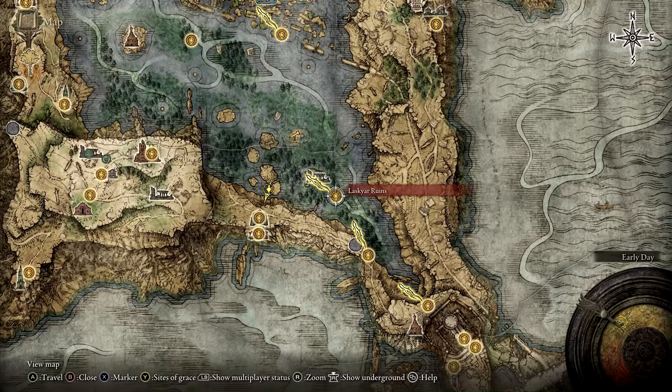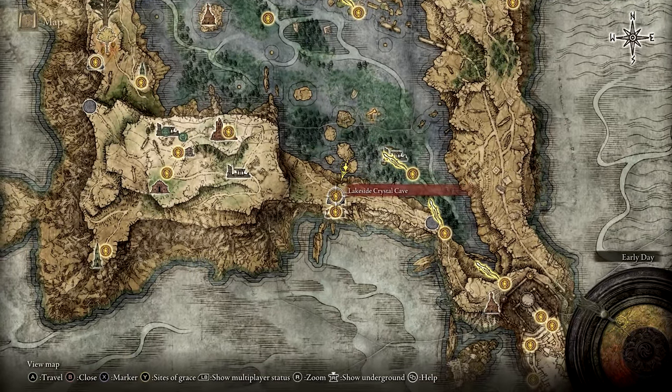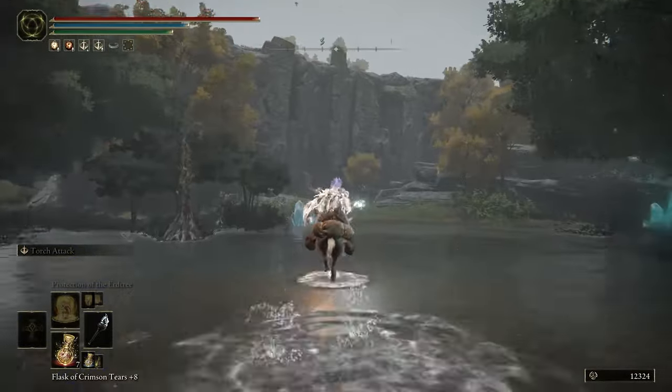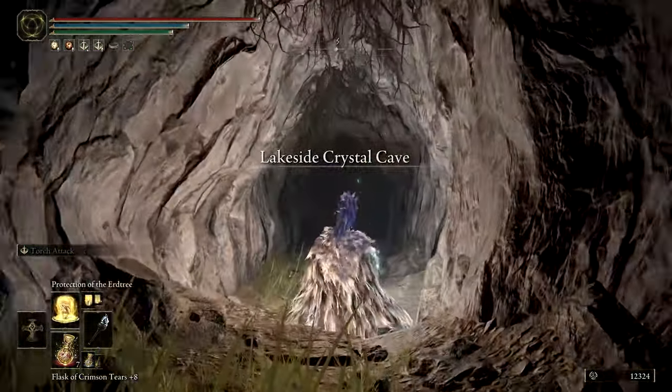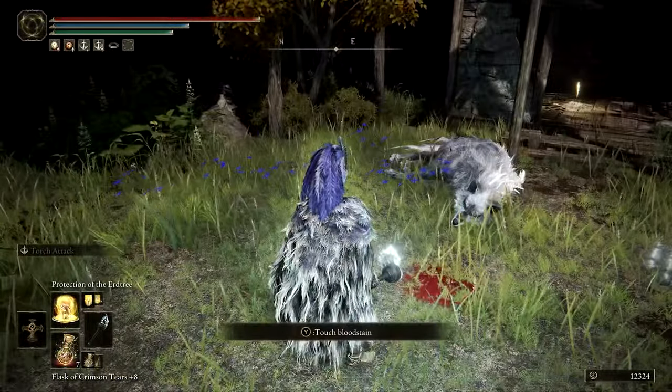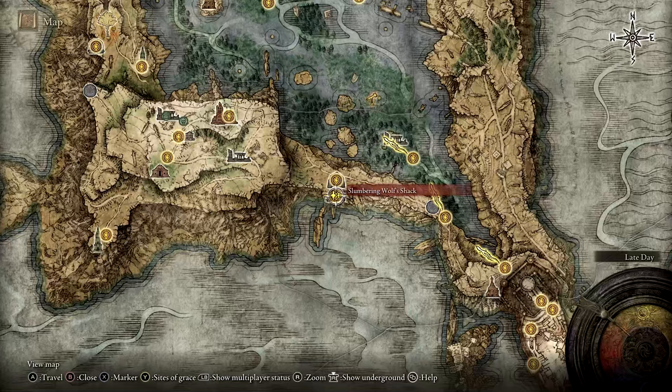It's due west of the Liurnia Ruins, and the location you are looking for is the Lakeside Crystal Cave. Travel through the cave to reach the Slumbering Wolf Shack, where you'll find Albus' daughter, Latenna the Albinauric.